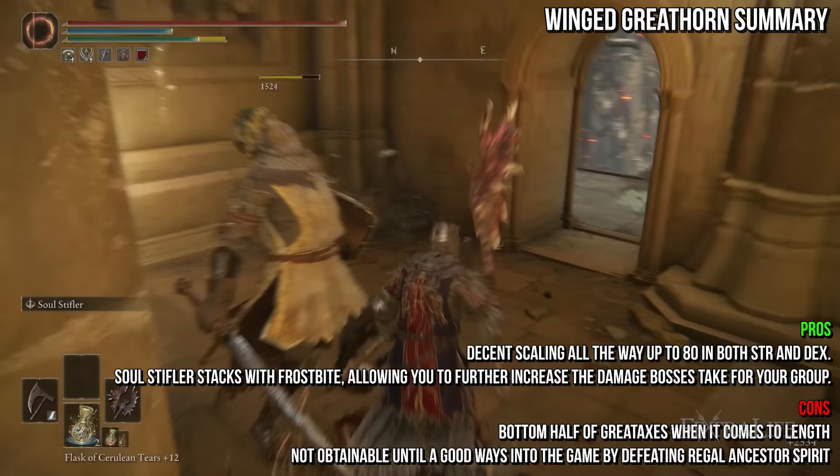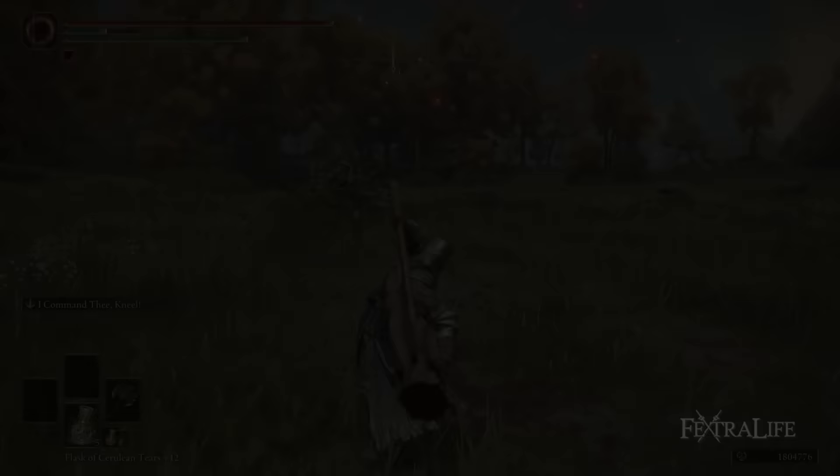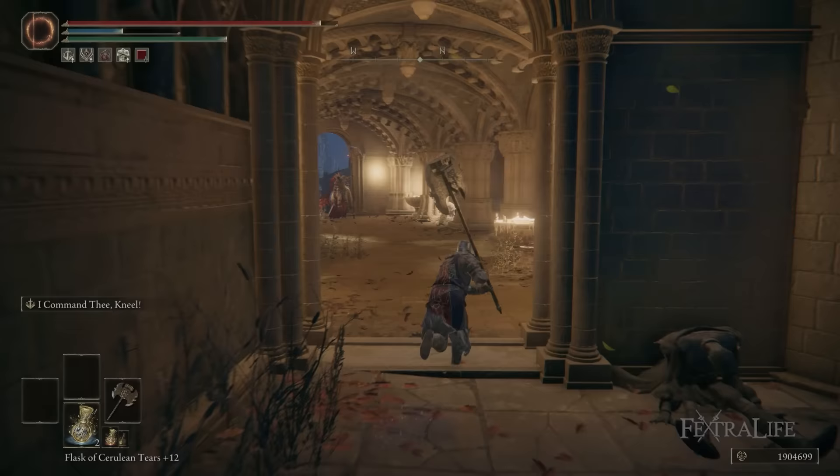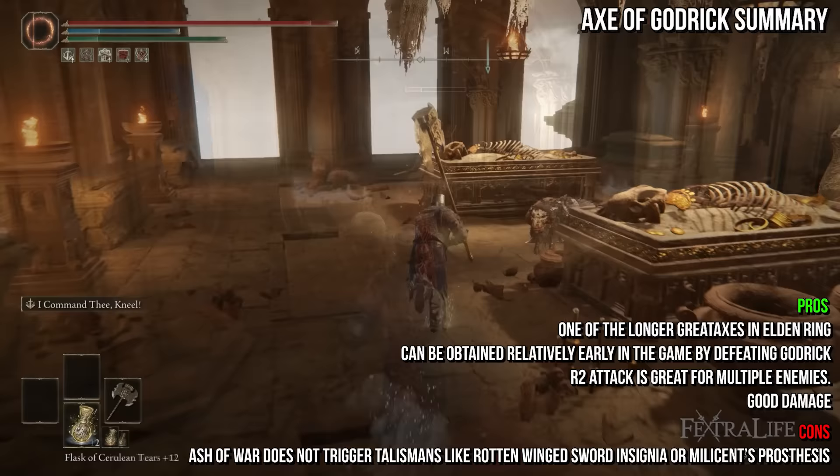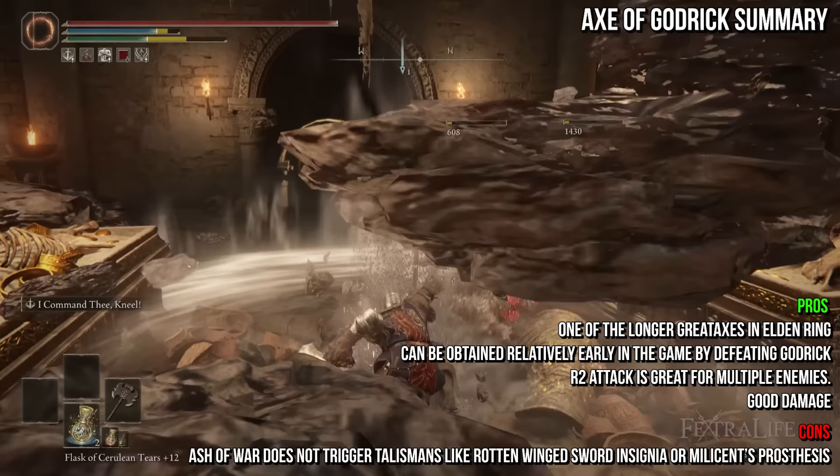Last on our list of unique great axes is the Axe of Godric. It shares the same R2 attack as the Crescent Moon Axe, which has a sweeping attack and unique follow-up, and deals physical damage. It's an average weight great axe at 11, requiring a lot of strength and dexterity to wield. It's an okay great axe — though it has low damage, it has good reach and can be acquired relatively early by defeating Godric the Grafted. It has an amazing R2 attack that can AoE through many enemies, but because you have an Ash of War that does this better in I Command the Kneel, it becomes somewhat redundant.